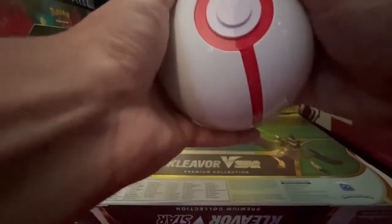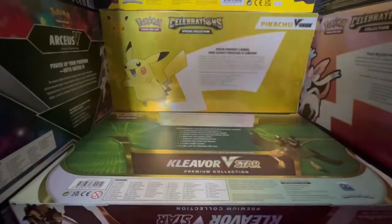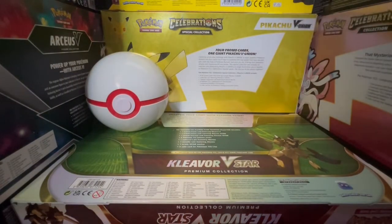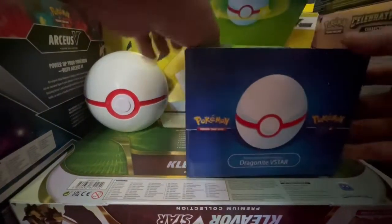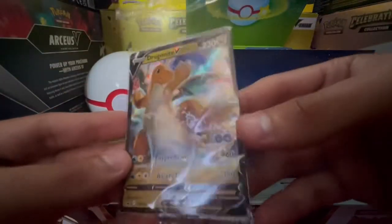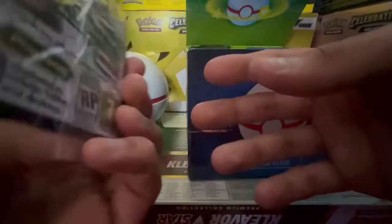Sorry — hit the camera, giving you concussions. We'll put this Pokeball right here. Next up, here let's bring it in the box. We got our promo cards. Look at that. There's two in here — the etched one and our codes in there.